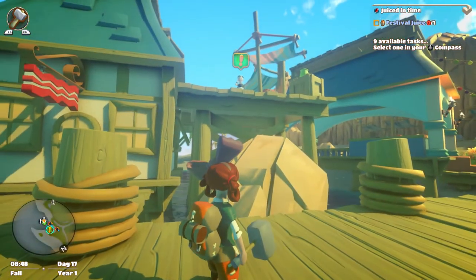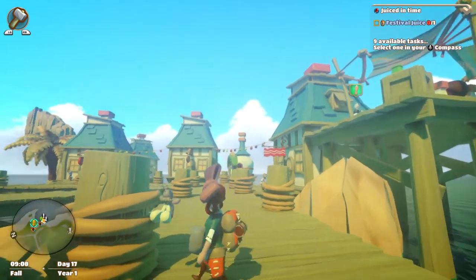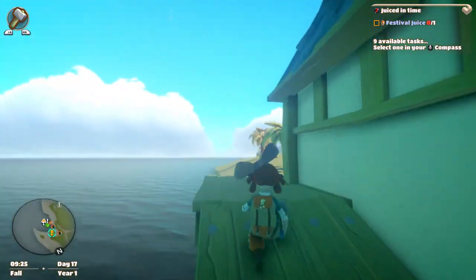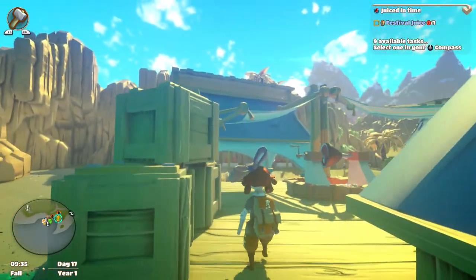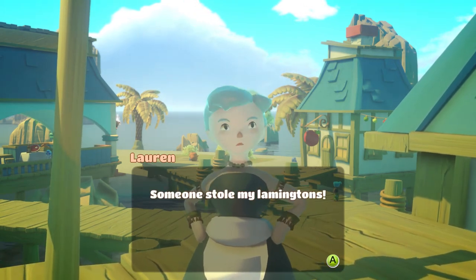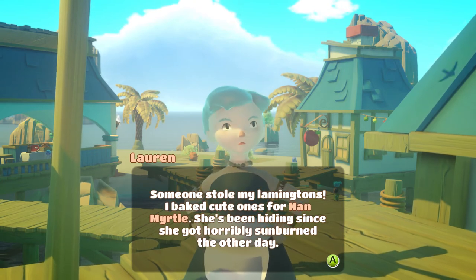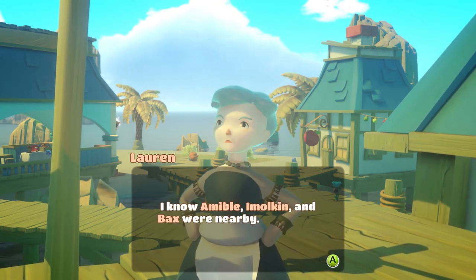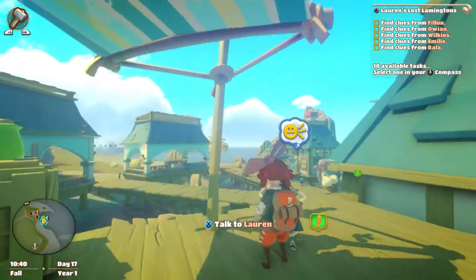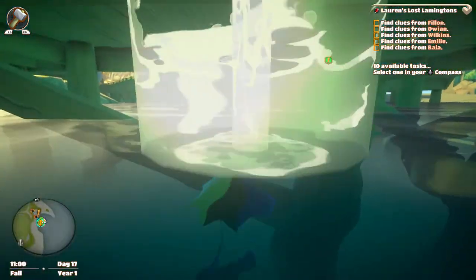There's another quest up here — how do I get up there? Ah, it looks like there's a ramp. 'Hello Lauren — scoundrel! Lousy lamington lifter! Someone stole my lamingtons — I baked cute ones for Nan Myrtle who's been hiding since she got horribly sunburned. Amable, Imolkin, and Bats are nearby — could you see if anyone saw anything?' This is a lot of effort for some cakes.